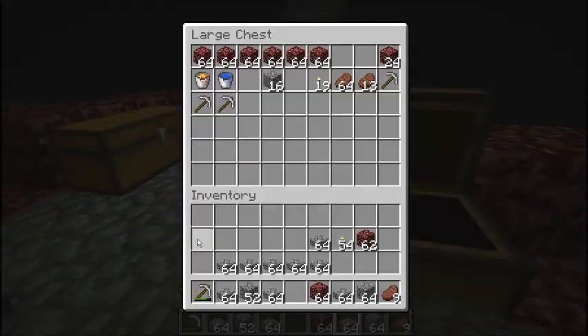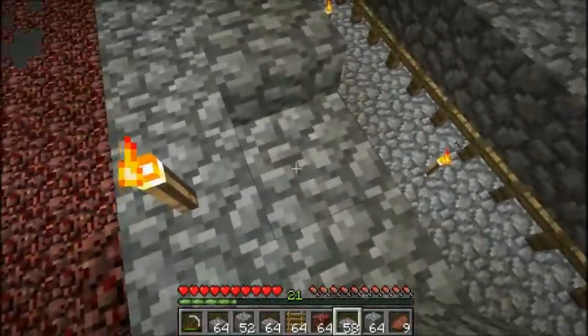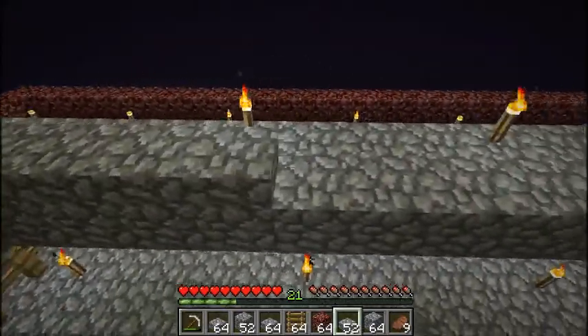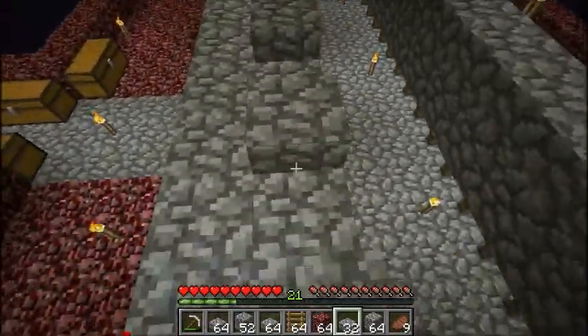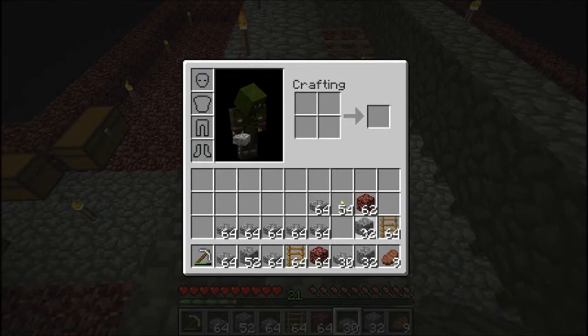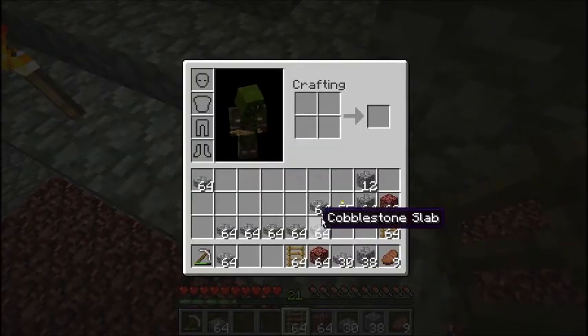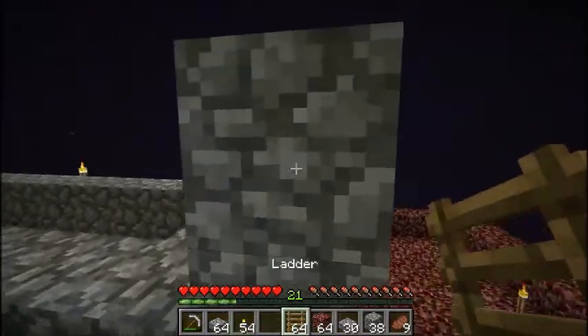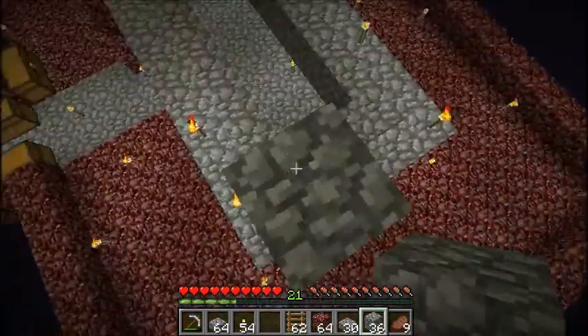I also need some ladders. Let's make a ring of slabs up here — I only need forty cobblestone. I'll make a pillar going up, placing ladders on the way so I can get back down. I'll go up those forty blocks and I'll be back.